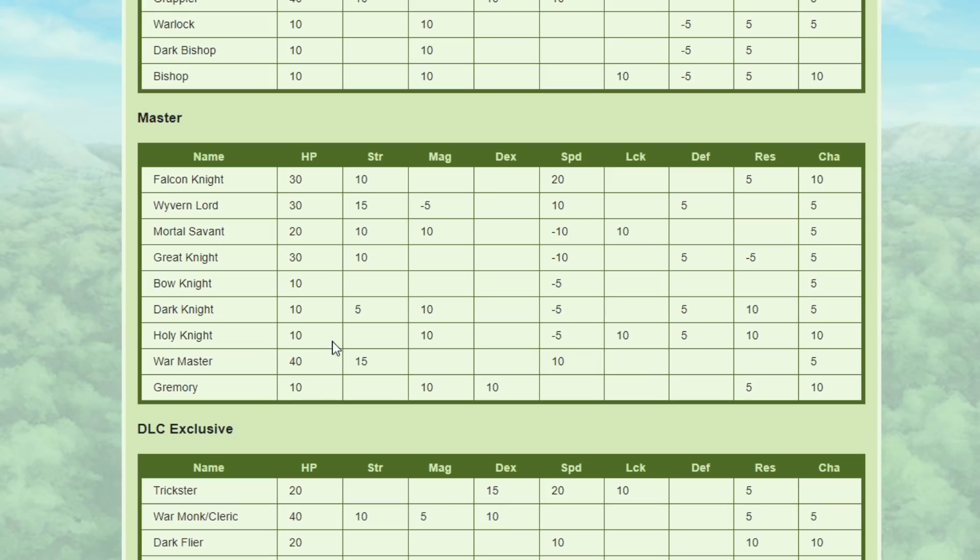These are the growth rate modifiers for Great Knight: 30 HP, 10 Strength, minus 10 Speed, 5 Defense, minus 5 Res, and 5 Charm. I think the coolest thing here is the 30 HP. I really like that — it's kind of fun to work with. There are units you can pair with Great Knight to almost have 100% HP growth.